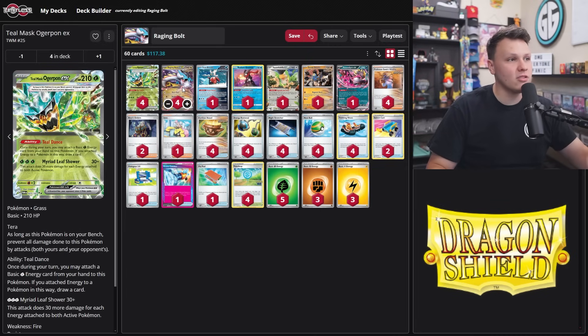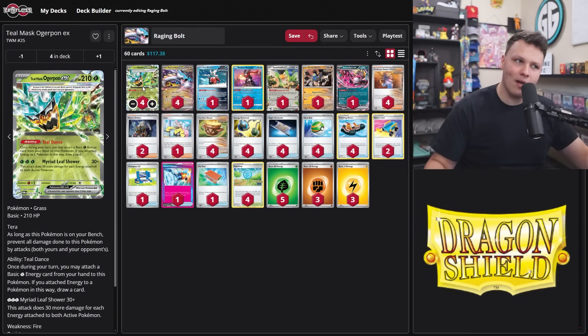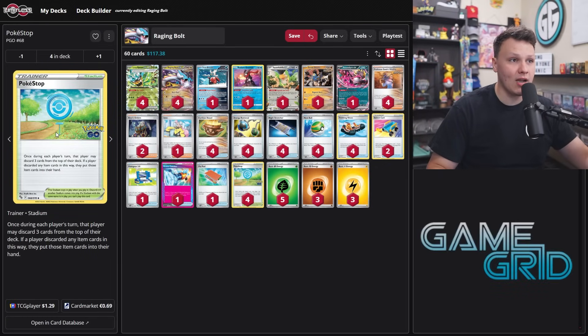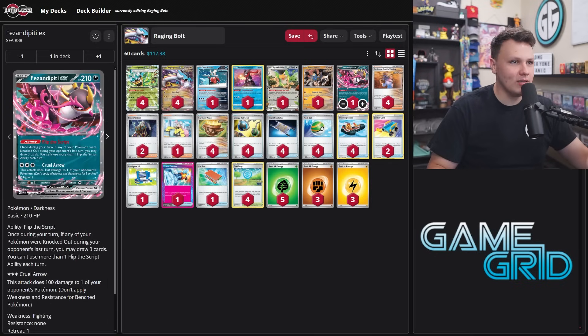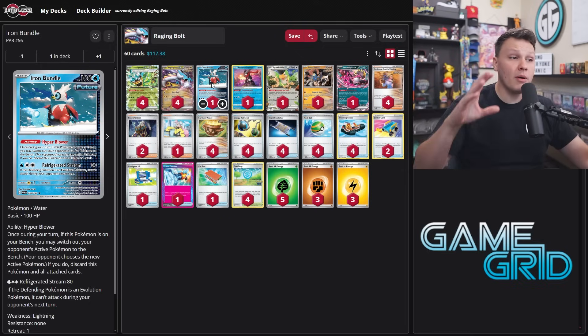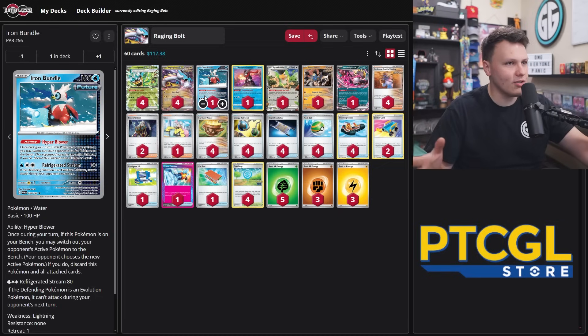Four Ogre Pawn, four Raging Bolt — playing high counts of both. Four Raging Bolt has always made sense in this deck. I've seen people go down to three Ogre Pawn and tried it myself, but we want high counts because we actually want to mill these cards with Pokéstop so we can recover them with Night Stretcher. The Iron Bundle comboed with Night Stretcher is ridiculously powerful — I just love this card, it's way better than I initially thought.